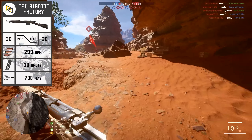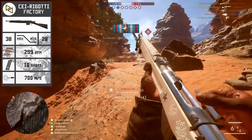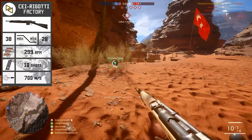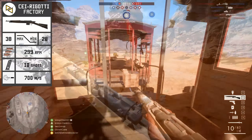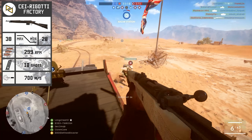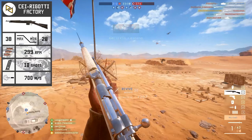Hello and welcome, ladies and gentlemen. This is Battlefield 1. In today's weapon review, we're going to be taking a closer look at the Ceirigotti self-loading rifle, available to the medic class in Battlefield 1. We're going to be looking at the stats of the weapon, compare the different variants to each other, as well as other medic weaponry available, and how to get the most out of this weapon when using it on the battlefield.